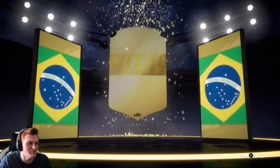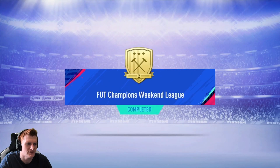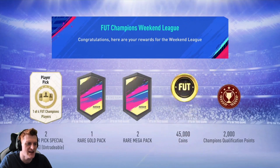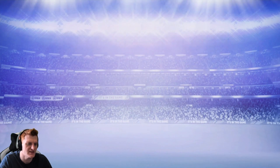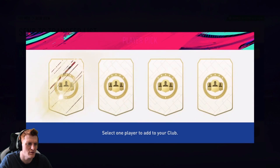The first one has boards — Brazil striker William Jose. He came Gold 2, so he gets the two picks, 45k, and a couple of packs to open.